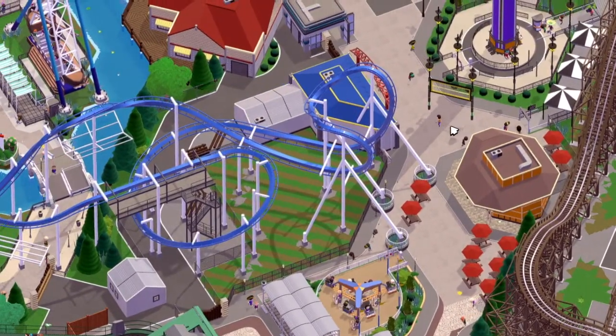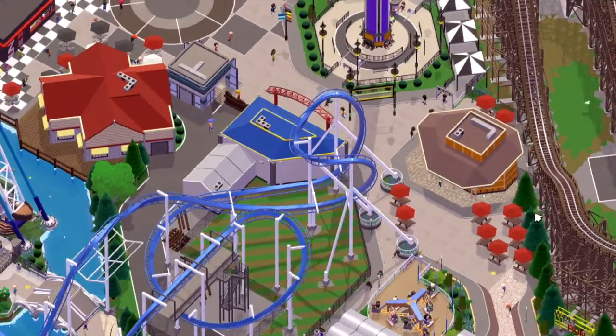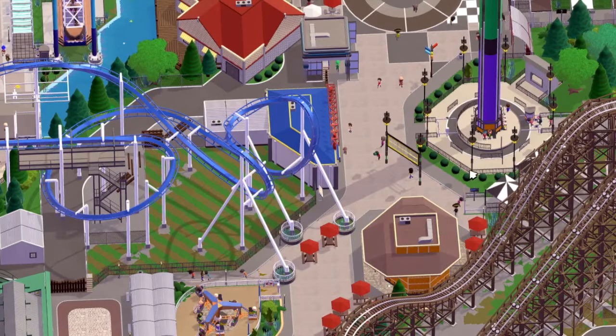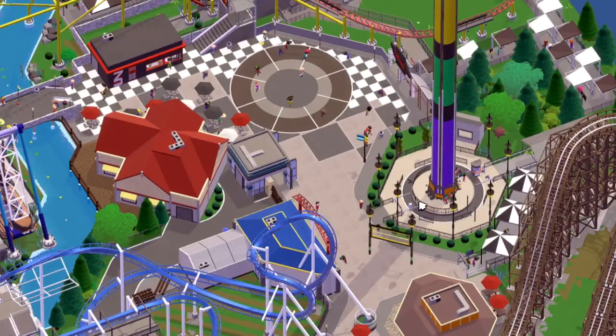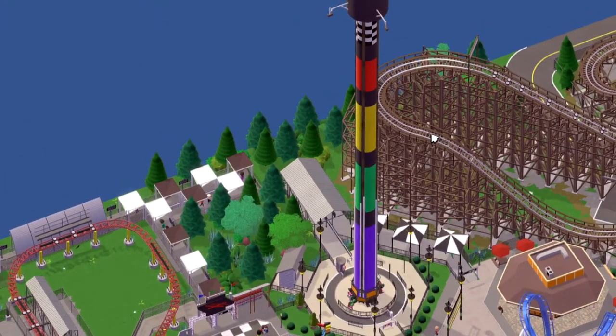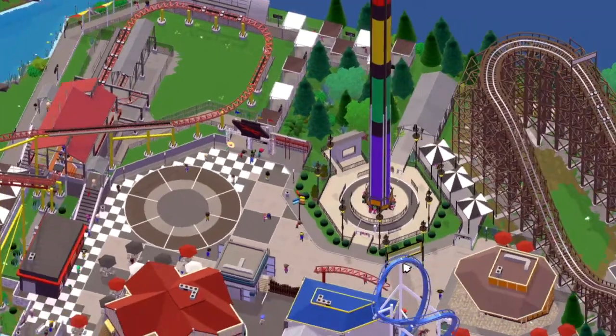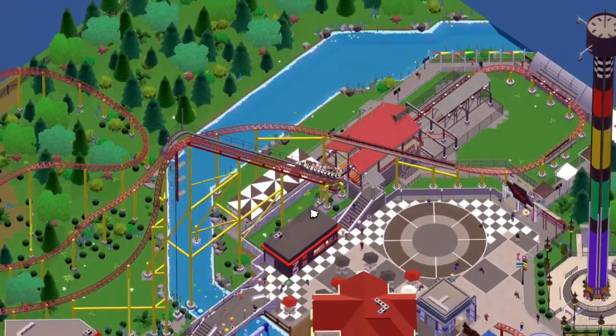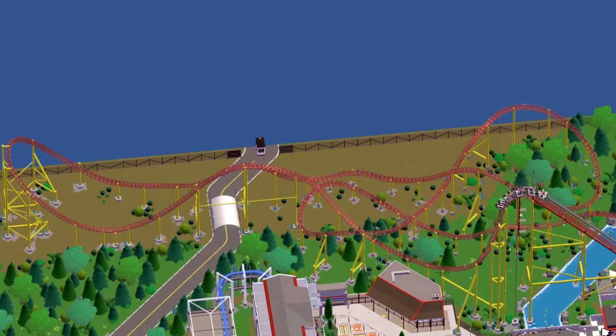Carrying on up from Wolf Run, to the right there is the Patriot roller coaster - the inverted one, the blue one. The entrance is actually on the other side of the river. We also have the Drop Zone tower here, which is basically a launch drop tower from the game that I customized with curved walls to make it look like a proper drop tower.